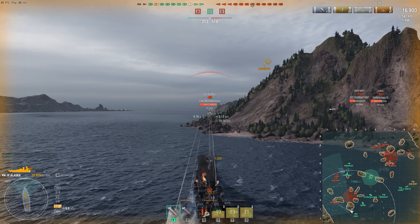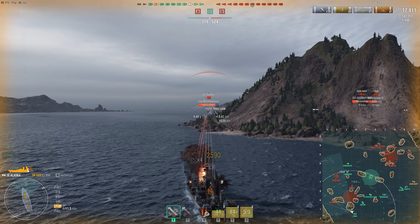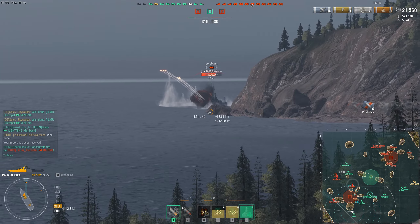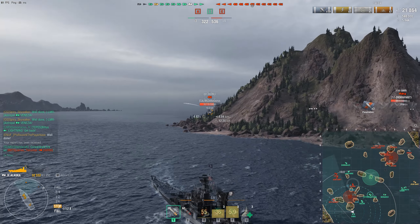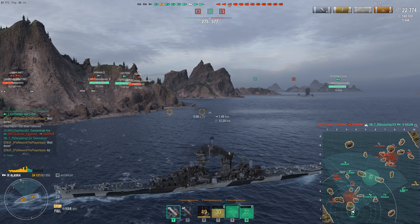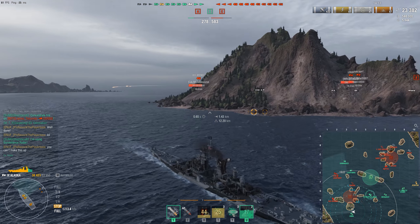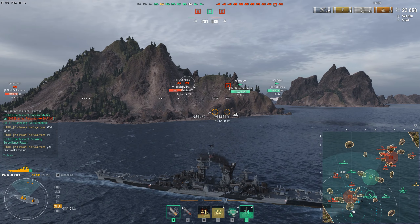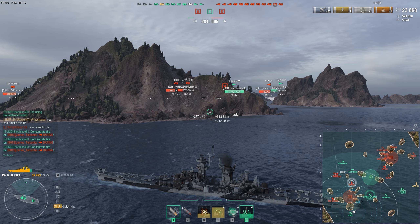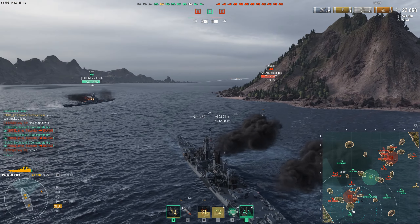Together we can easily deal with the Des Moines, at least if the Iowa switches to AP. I think the salvo that just went over my head was HE. You really want to be shooting AP at a bow-in Des Moines, because all battleships with 16-inch guns and bigger are able to overmatch the 27mm nose of the American Heavy Cruiser with ease. Meanwhile, we lost our second Tier 10 ship — the enemy Daring detonated our Salem right next to the cap. Really unfortunate, because we heavily outnumbered the enemies on this part of the map.